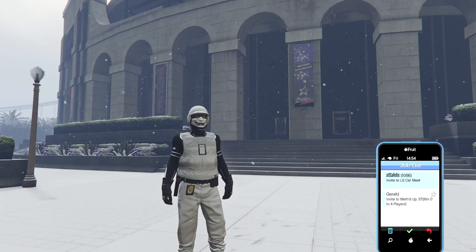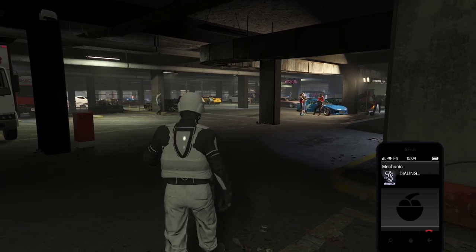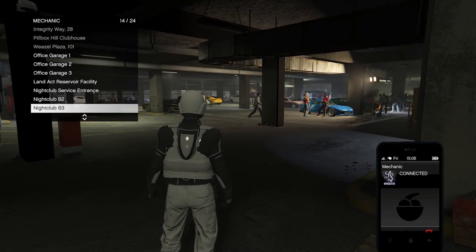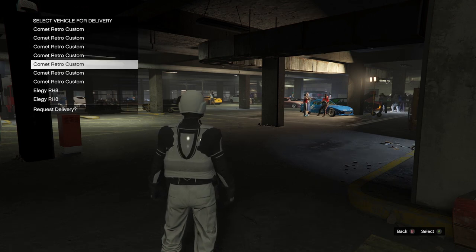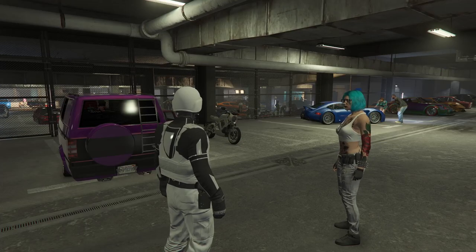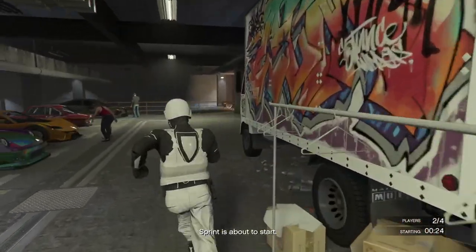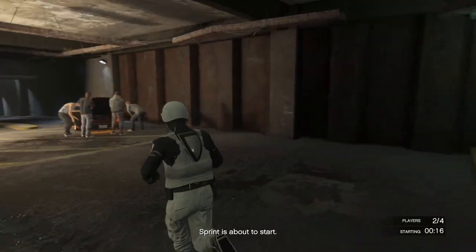Now take an invite to the LS Car Meet. From there, call out the car you want to pull the mods from — it does not matter who starts up the sprint, it could be you or the other person. I'm going to call out my car through my mechanic. My car is in my nightclub, but it doesn't matter where your car is. You do not have to be sitting inside your car. Just join the sprint invite and once we get into the sprint I'll show you the final steps of the merge. This is still working after the update adding the new motorcycle.